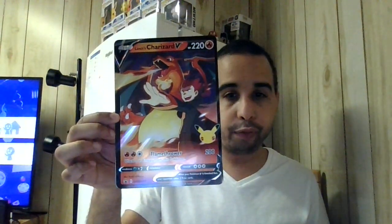So we got the Lance's Charizard promo card. It's got 220 HP, it's a basic V Pokemon. Lance's Charizard is from the Gym Heroes/Gym Leaders set, it was right back in the early 2000s.